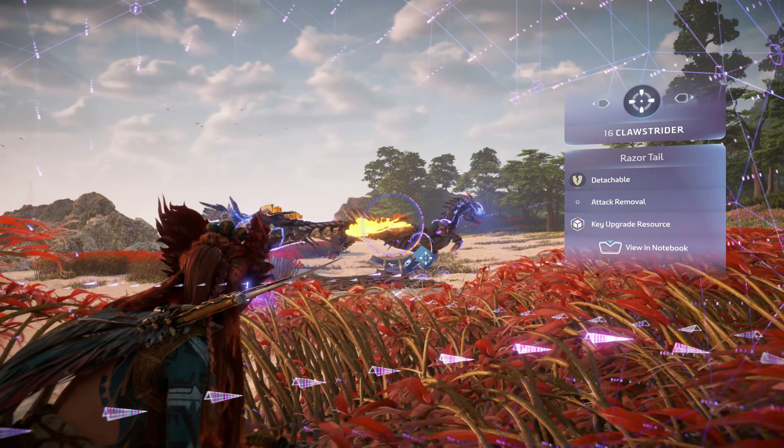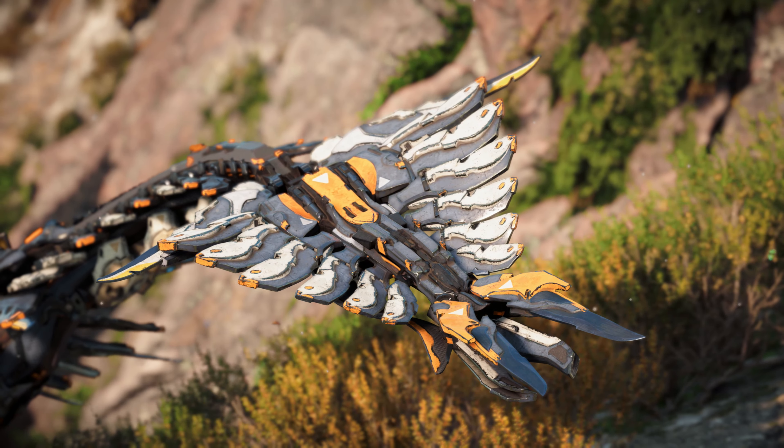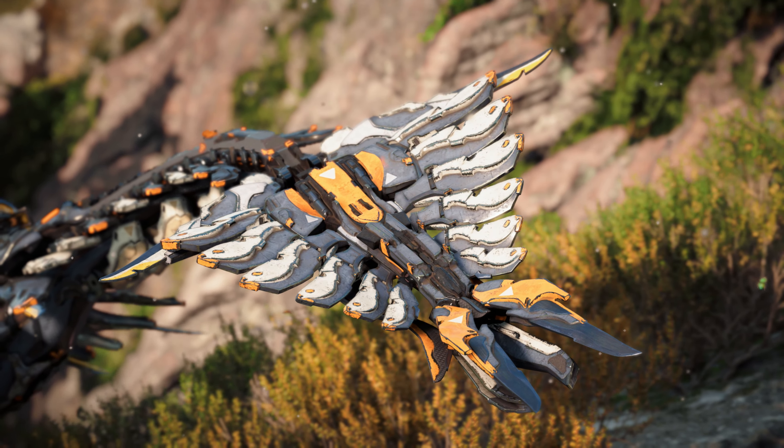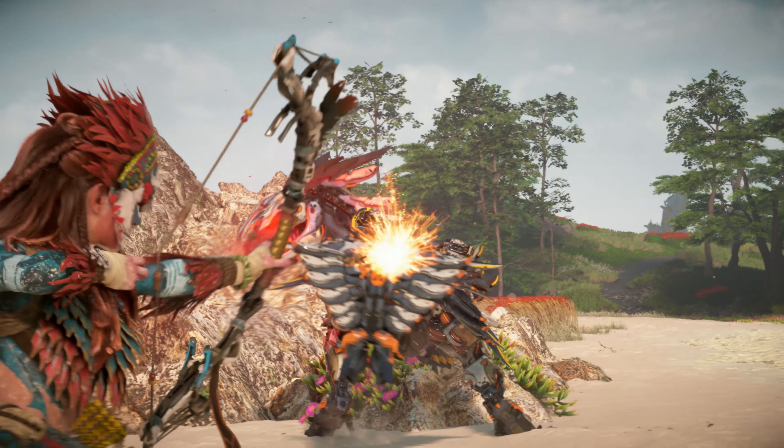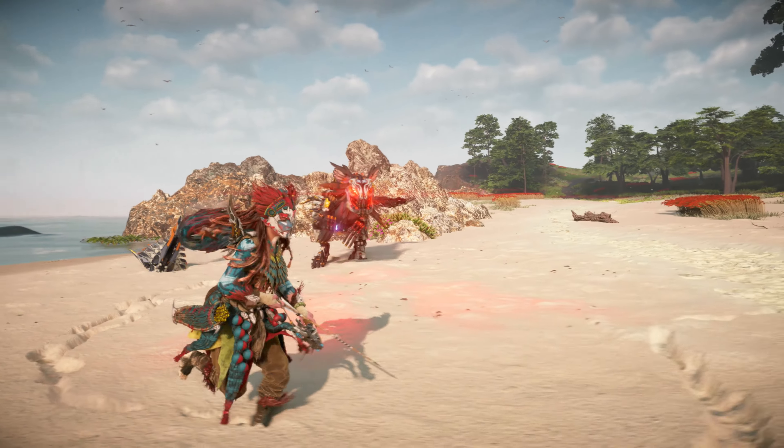The Razortail consists of extremely sharp metal blades that the Clawstrider uses as a primary melee weapon. Detach it to disable melee attacks as well as provide yourself with a key upgrade resource for your gear.